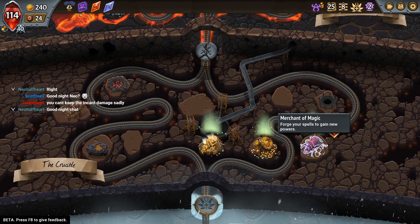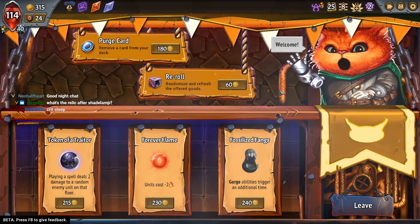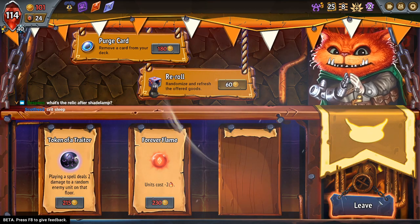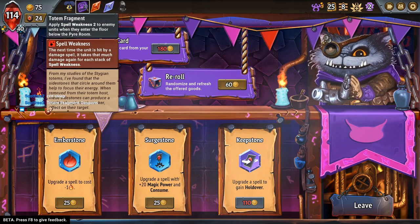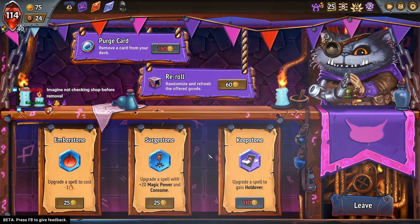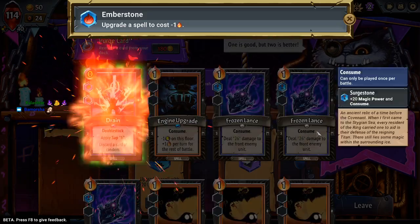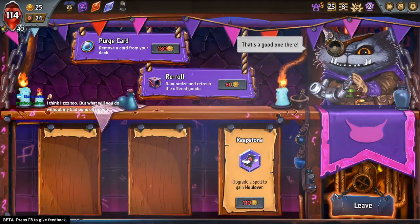Maybe I should have held Lodestone Totem to try and sap the Pyre Wings in this combat, but it's just so hard to play. I got a shade on him — Totem Fragment, Spell Weakness 2. Have a good night, Neo. Spell Weakness 2 when they enter the Pyre room — even with it, I would still pick the fangs.